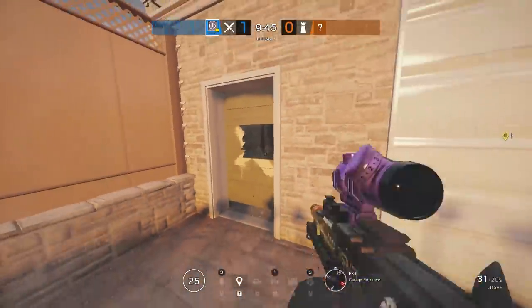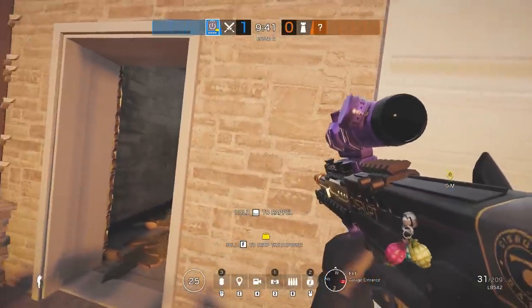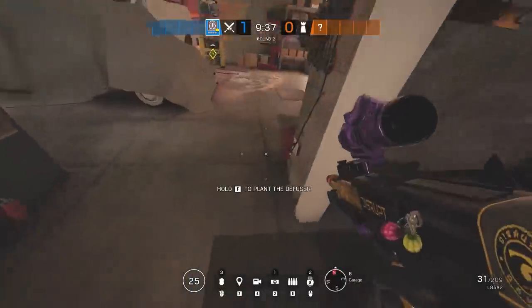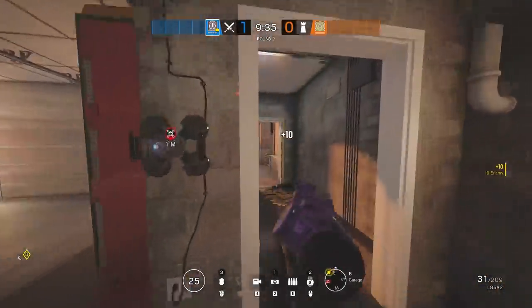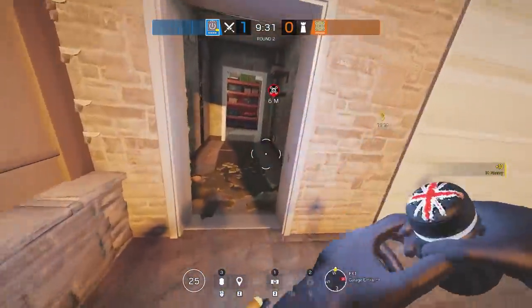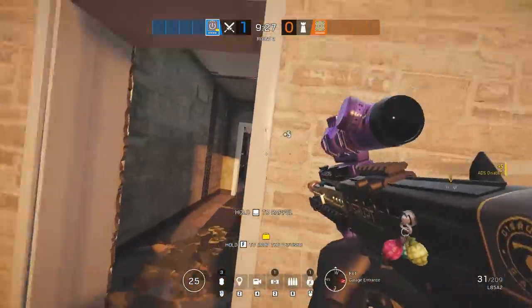If you ever find yourself playing Thatcher and you're unsure of an area where there might be an ADS or a Mine Magnet, don't always throw it through the doorway or window willingly. Instead, throw it outside of the window or door sill, possibly disabling the ADS.